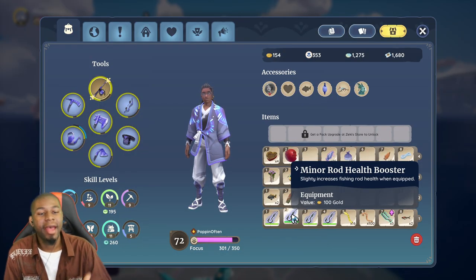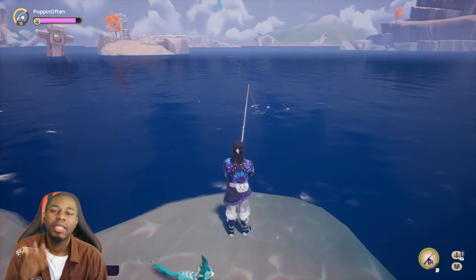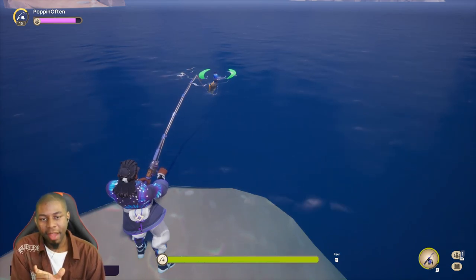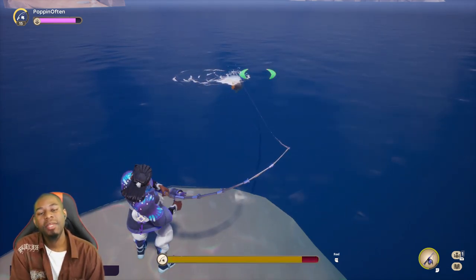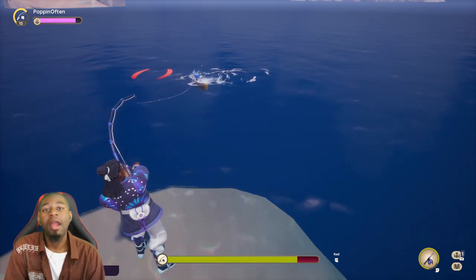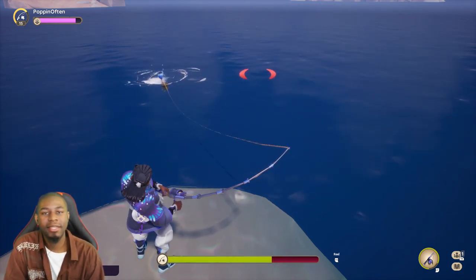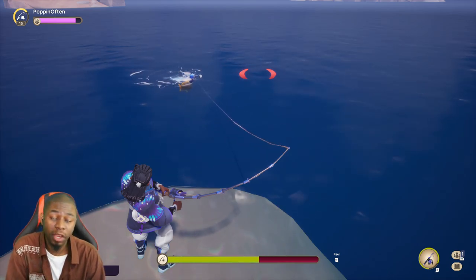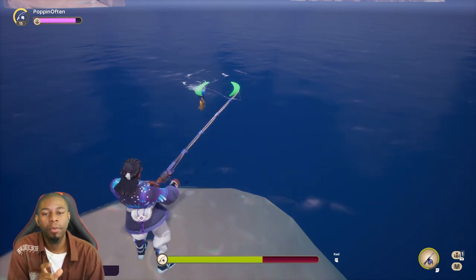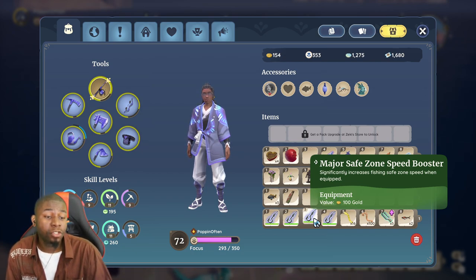The next hook is the rod health booster, which slightly increases the fishing rod's health when equipped. If you don't know what health is when you're fishing, it's the bar that appears right there. If I go out of the way, you can see that I have more HP than before. Upgrading your rod does give you more HP, so if you have a lower graded rod, I might just have more HP than you. That is the health bar — when you have the hook equipped that says you get more health, it's talking about that bar right there.